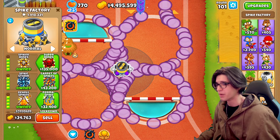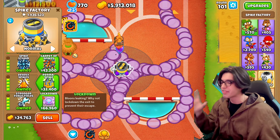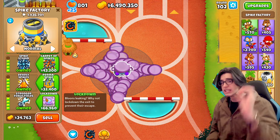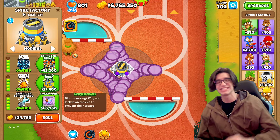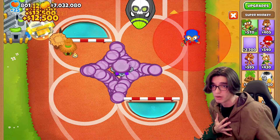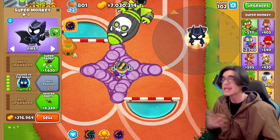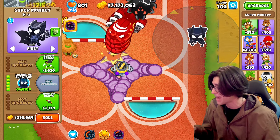We've got so much more money to spend. Let's focus on the lockdown on the fourth path first. Let's see what lockdown is — 'Bloons leaking, why not lock down the exit to prevent their escape?' To me, this sounds like the bottom path super monkey — the legend of the night, where you get a little portal in the back whenever bloons leak. I don't really remember what lockdown is.